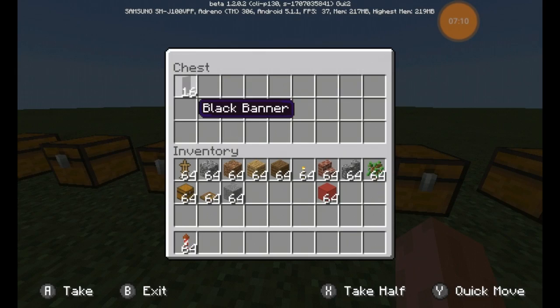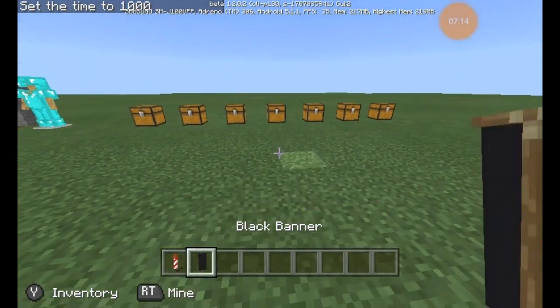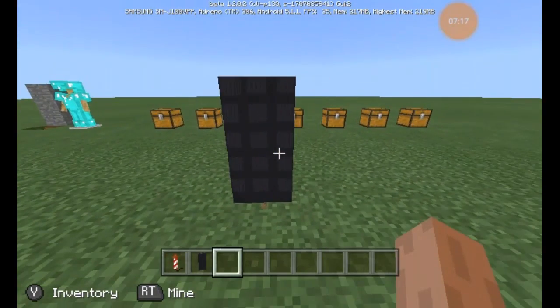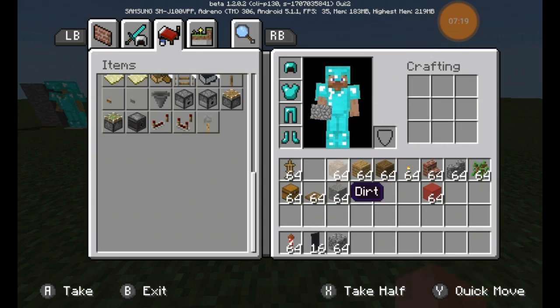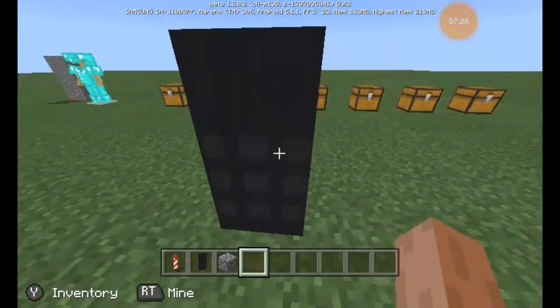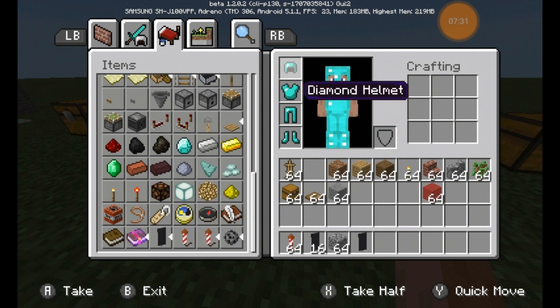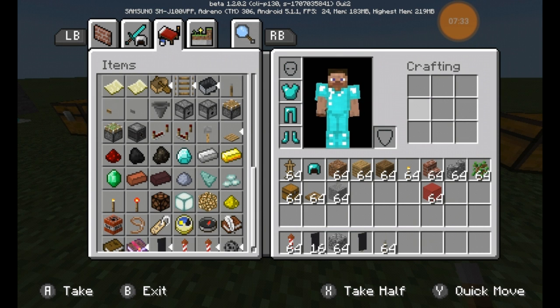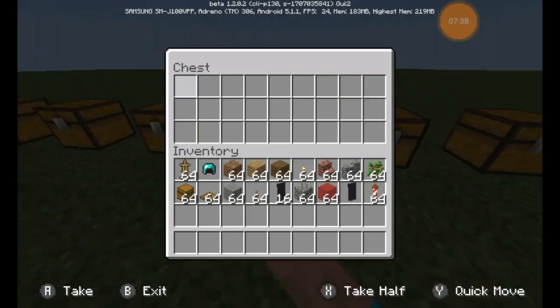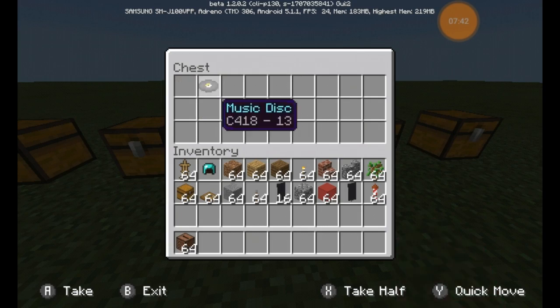They also added banners. The recipe is just a stick on the bottom and then a two-by-three pattern of whatever color wool you want above it. You can do different things to change it and make it look better. I don't really work with banners so I don't know how to do a lot of that, but you can now do that in Minecraft Pocket Edition or Windows 10 Edition.